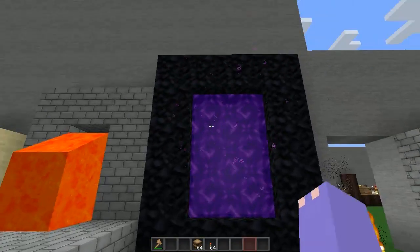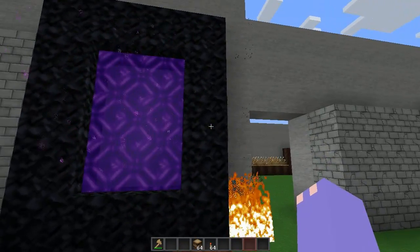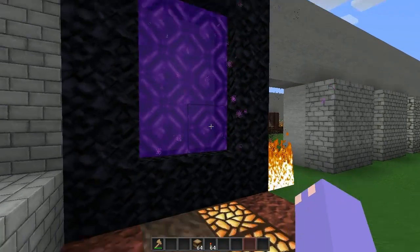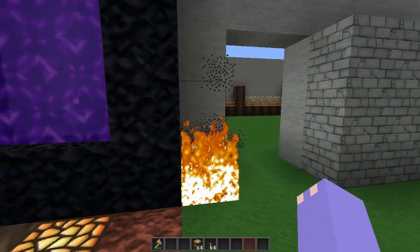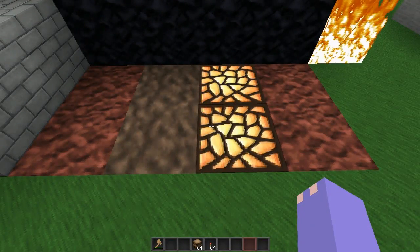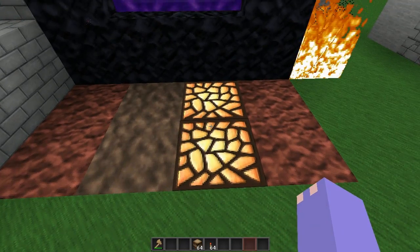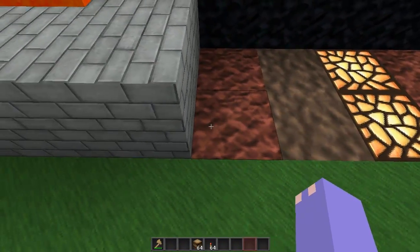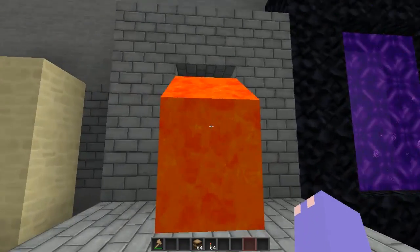We have all the nether necessities here — obsidian, the particles coming off of the portal, fire and particles. We have nether brick, glowstone which is by far my favorite glowstone texture out of everything, soul sand, and more nether brick, and lava texture.